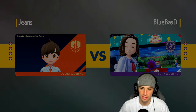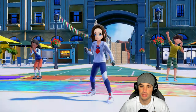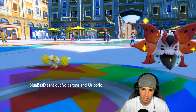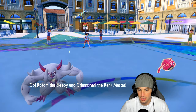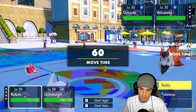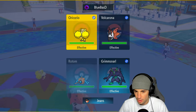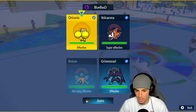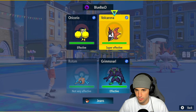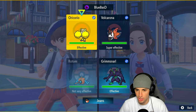Hopefully my lead can start countering them — Fake Tears, Thunderbolt, Fake Tears, Hydro Pump — it can just do a lot of damage. And yes, this is the lead they want: Volcarona and Oricorio. I'm truly Scarfed on Rotom, which is big news. I'm leaning towards going for Hydro Pump here.